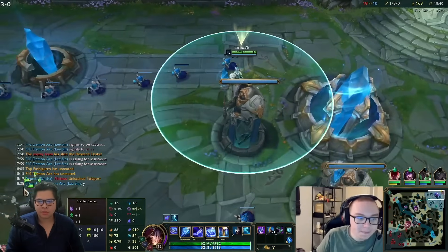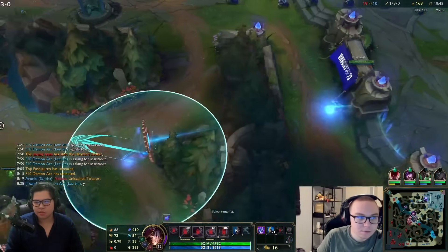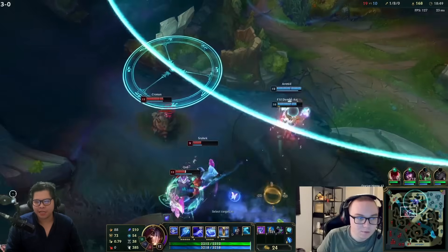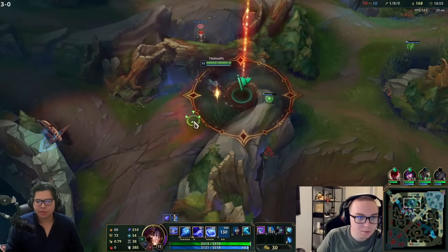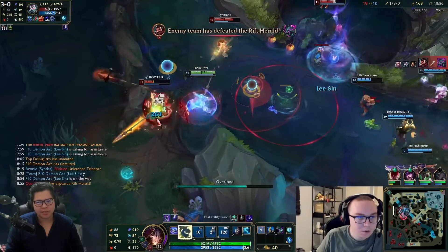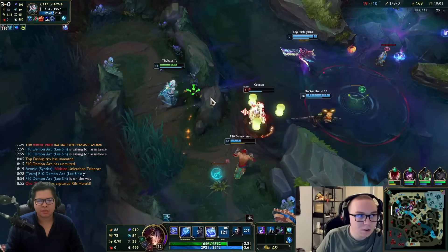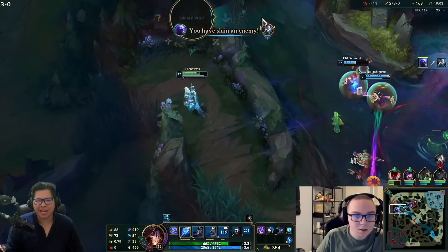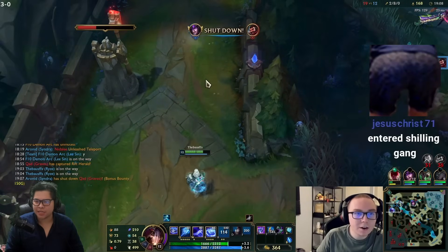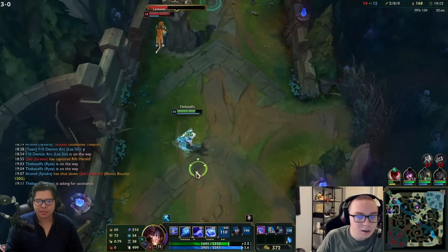He's at two-item spike now. Nidalee is a very useless champion AD or AP late game, it's just so useless. He's kind of dead - or is he? I really thought someone could CC him but apparently Rakan won't let her go. Kill this guy - this is a big bounty.